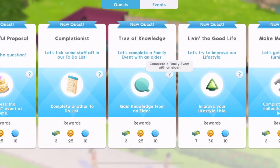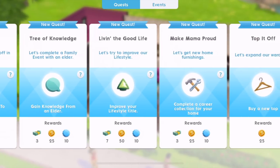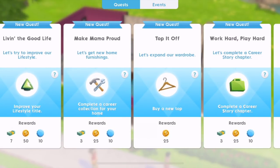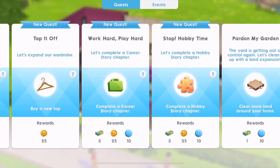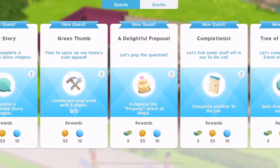What else have we got? Living the good life — improve your lifestyle title, complete a career collection for your home, buy a new top. Just so many new quests there, which is always good. I don't understand really where we get the honeymoon suite from. Let's go and have a look.